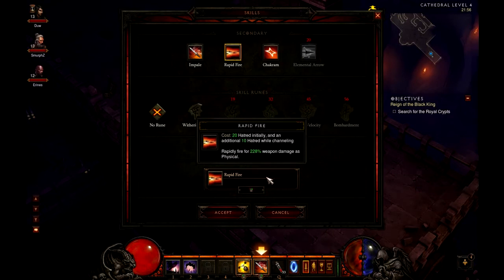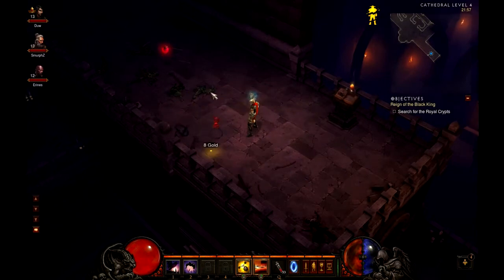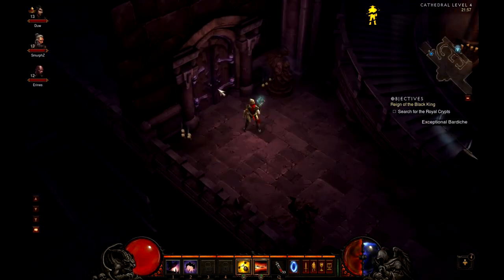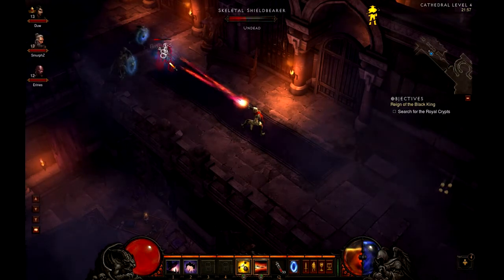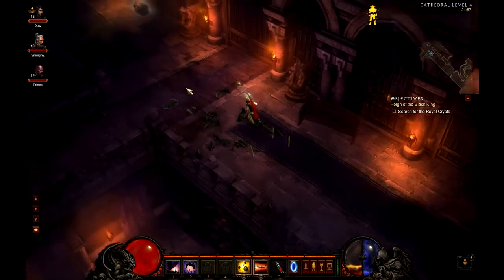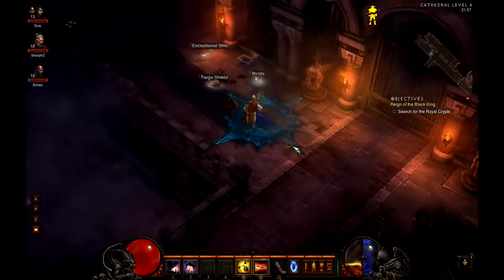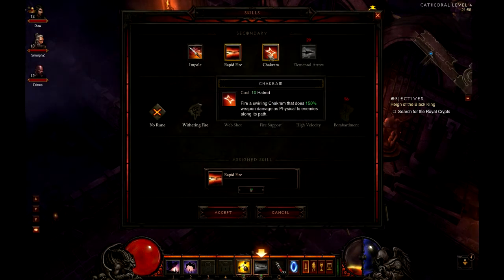The next secondary ability is Rapid Fire, which takes your hatred and for quite a high amount of weapon damage, it just sprays in front of you. It's pretty much a machine gun. It does quite impressive damage and the number of hits it gets in is impressive. That spray takes pretty much all of my hatred, so you can't keep it pinned down indefinitely, but you can keep it down for quite a long time. It doesn't hit that hard per hit, so you do want to keep it focused on one area at a time.